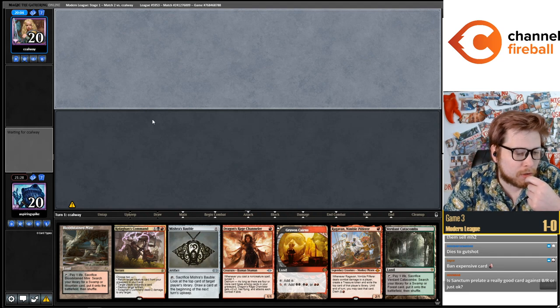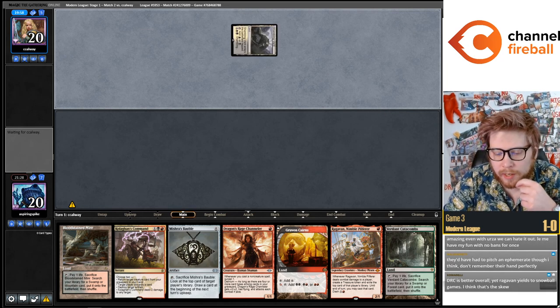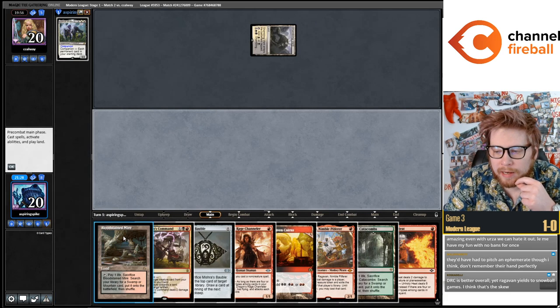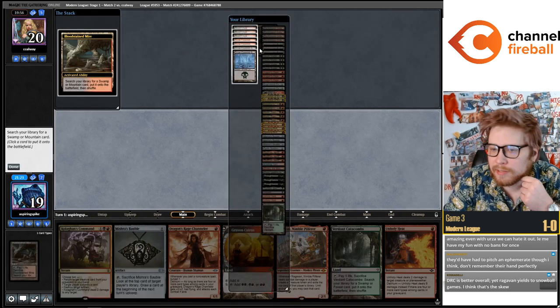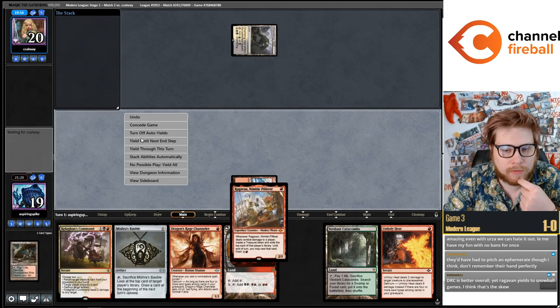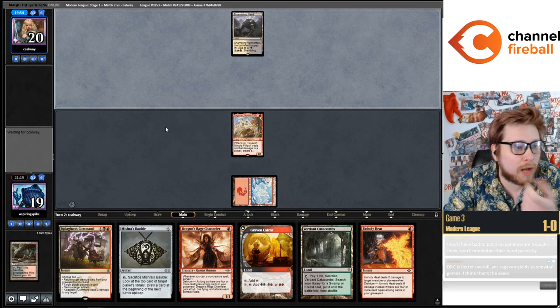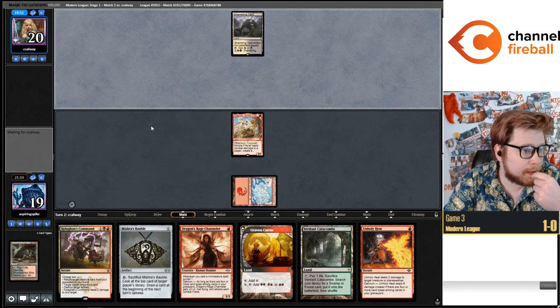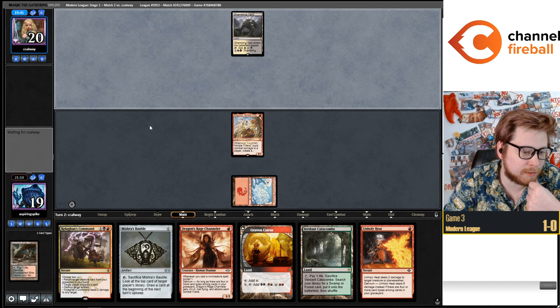Sigarda's Prelate is a really good card against black-red. It's very good. It got a little bit worse once red-black started playing Terminate, and I guess Kolaghan's Command is a good answer to it too. But it's a card you're pretty happy to have in the matchup — probably not going to side it out. It's not literally three-mana-win-the-game, like Kataki is not two-mana-win-the-game against Hammer Time, but it's pretty strong.